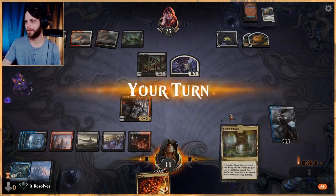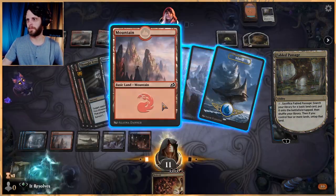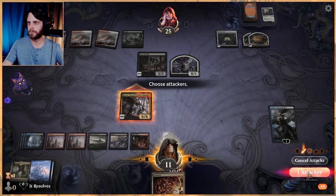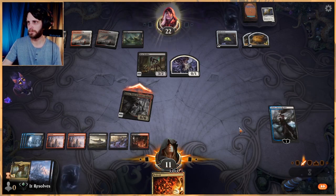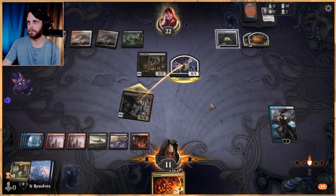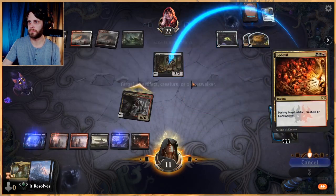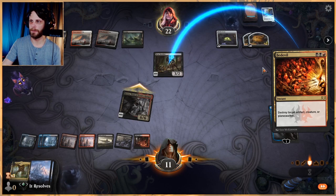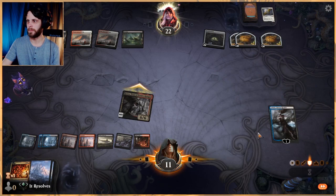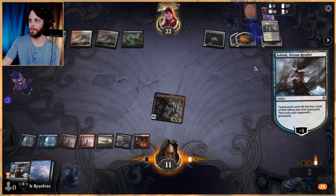Now they can draw all the land they want — I don't really care. Let's search up a land; we'll get a red source just to give us a little extra. Let's see what they do. My guess is they just block and then sacrifice — makes sense. I'm kind of trying to force them to get rid of their stuff, and then we'll Ashiok them. They also scry to the top which is very helpful with Ashiok on the field.